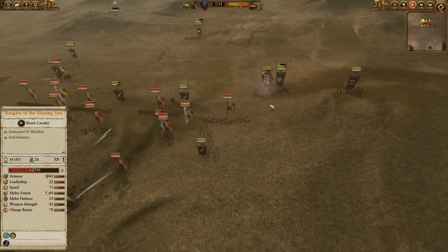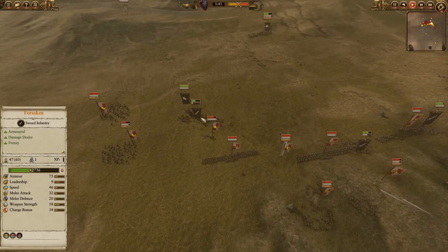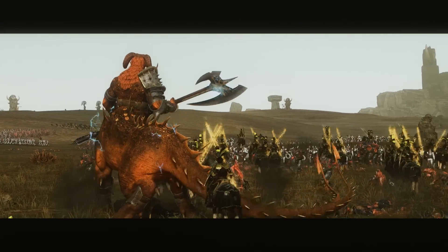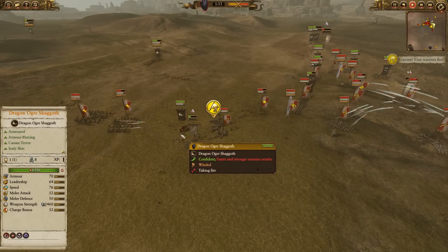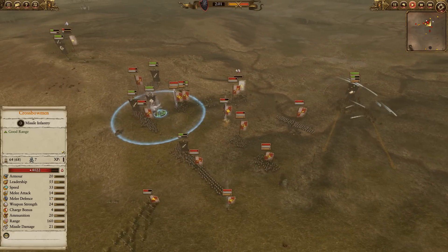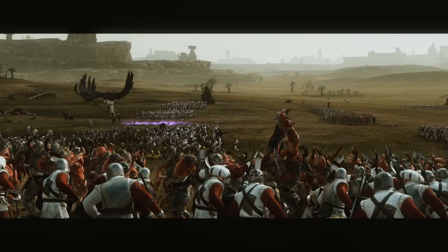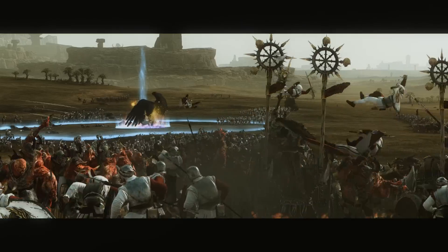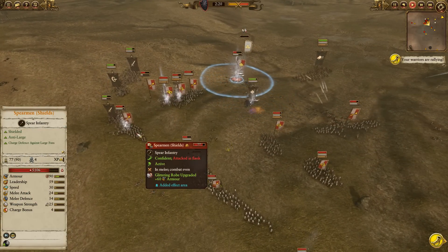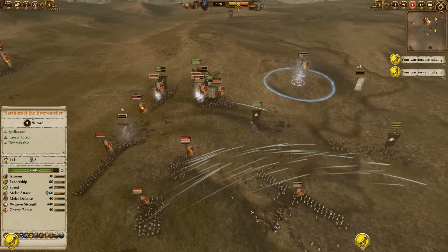Knights of the Blazing Sun are still bogged down — they have to get out of there. Spearmen need to get in the way, but Forsaken are wrapping in from every side. Though a lot of them are taking a staggering amount of damage, mostly from the Knights. The Shagath has got into them now. You can see the Pistoliers firing in — the Shagath has 70 armour — the Pistoliers won't miss many shots against such a big target, so whittling him down is actually not a bad idea.